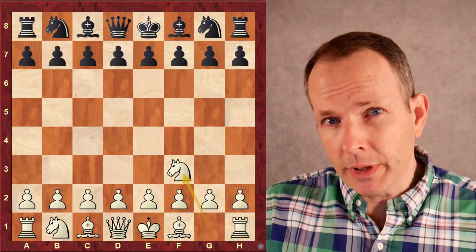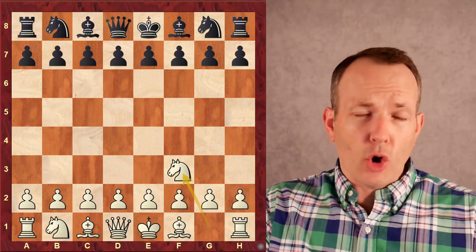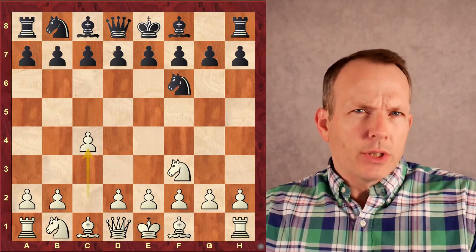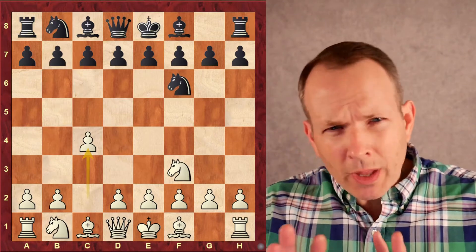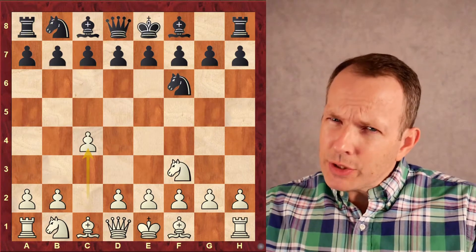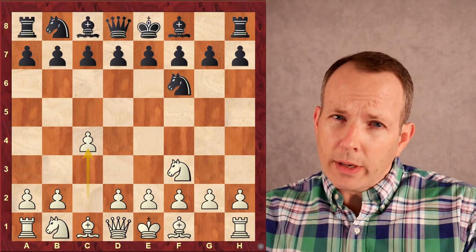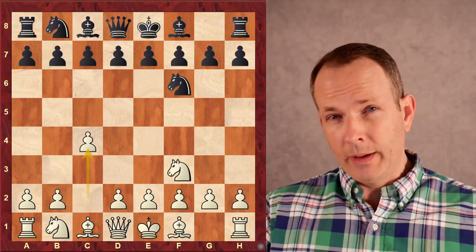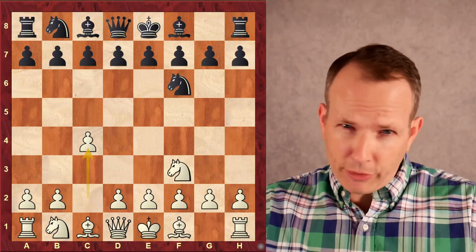It begins very calmly, just a Réti opening, which is very indirect — Knight F3, Knight F6, C4. White's saying nothing to see here. It doesn't really foretell what is going to happen later in the game when White attacks Black with a withering kingside attack. It all starts very stealthily.